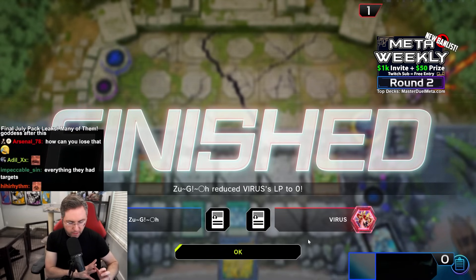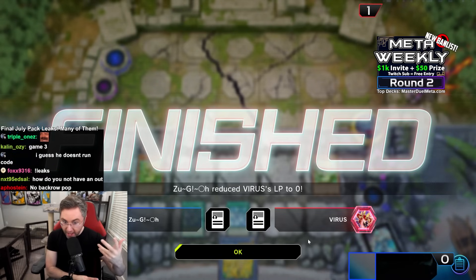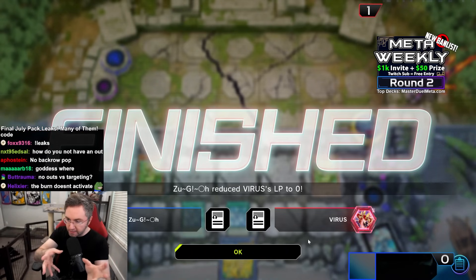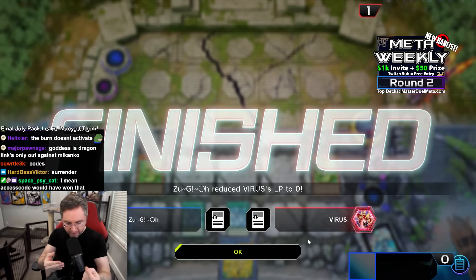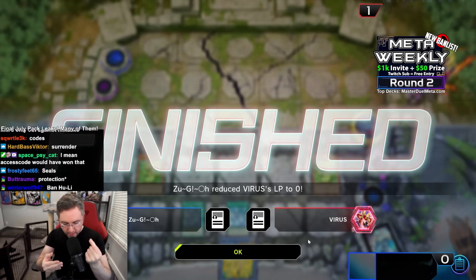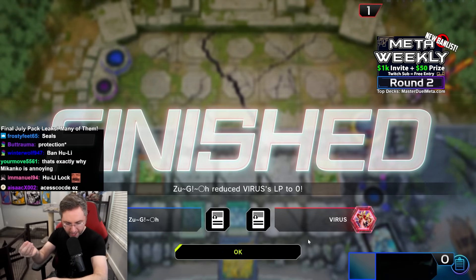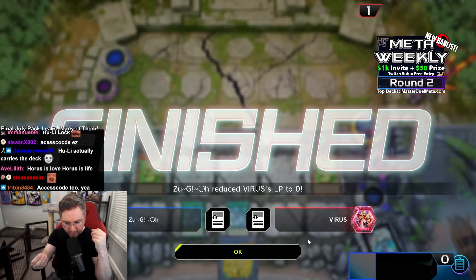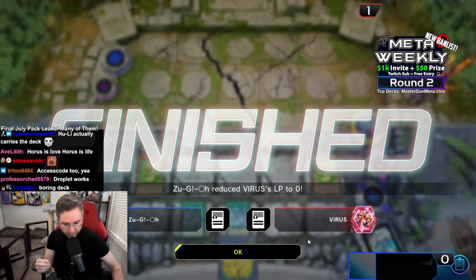What can Dragon Link do against an untargetable Hugh Lee? We had the potential idea to use Goddess, but we Winter Cherries checked for Goddess. So without Goddess, what is our play? How do we non-target? I'm thinking Leveneer — if we could Leveneer, send it from the deck with a Dragon Ravine, add it back with the other dragon that returns it to your hand, and then pop the Makanko Waters in the back row — that's a good way to deal with it.